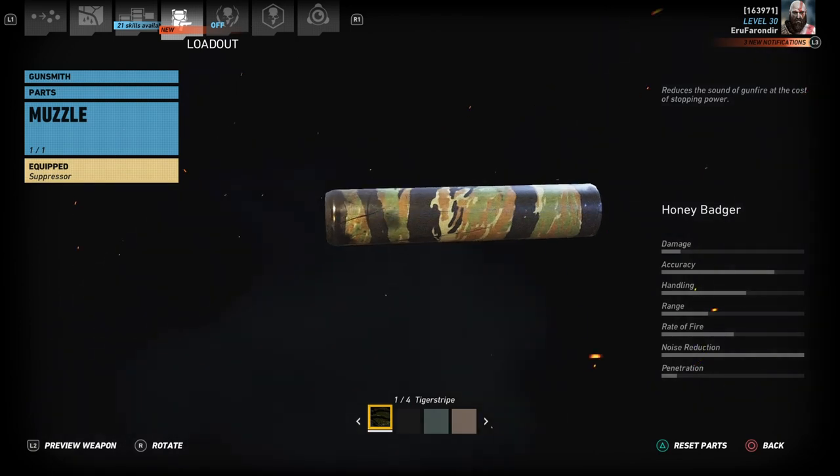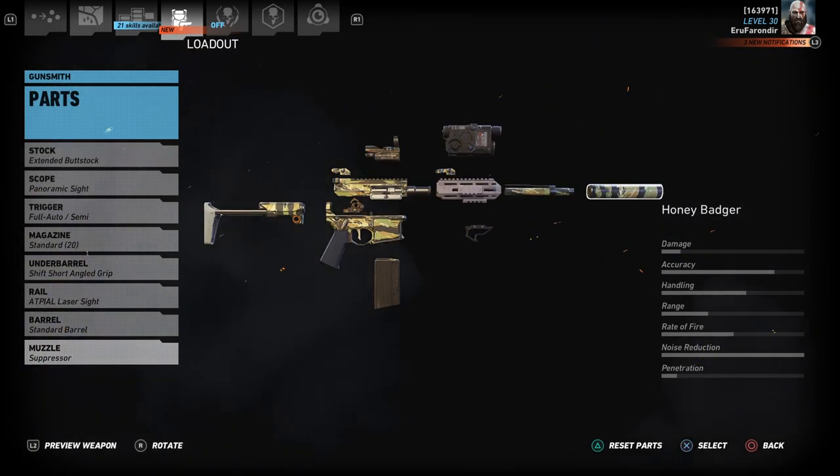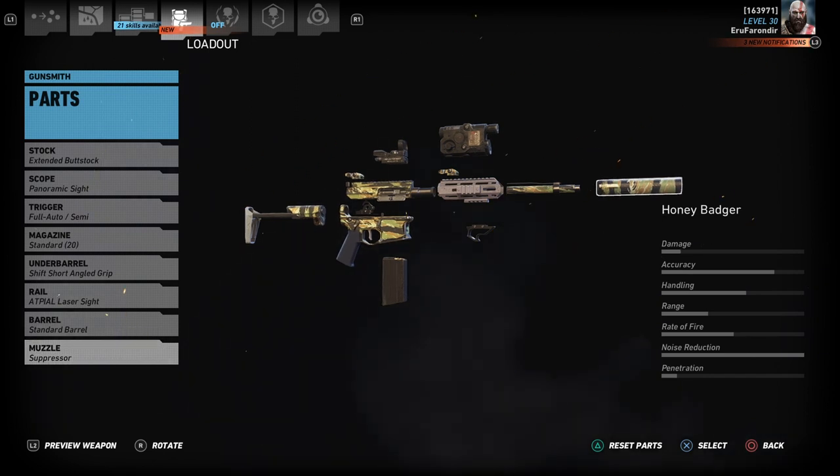The only muzzle option you can have is the suppressor, which a lot of people complain about, but I like that feature — the integrated suppressor on the Honey Badger. It's why I enjoy using the weapon quite a bit.